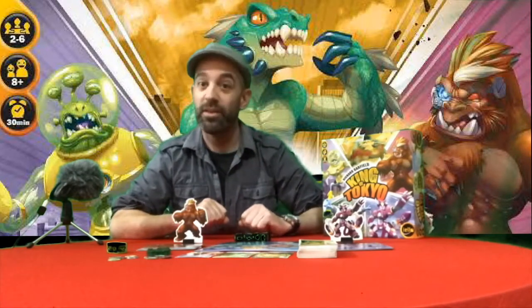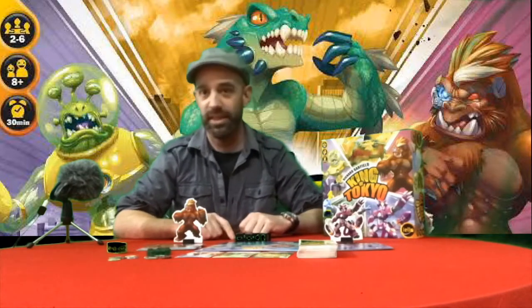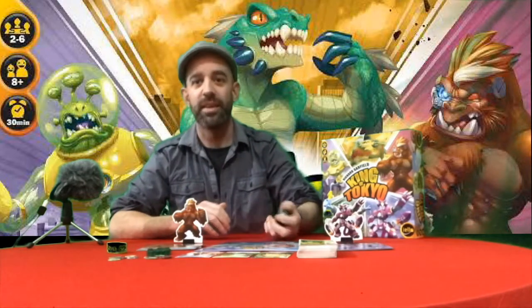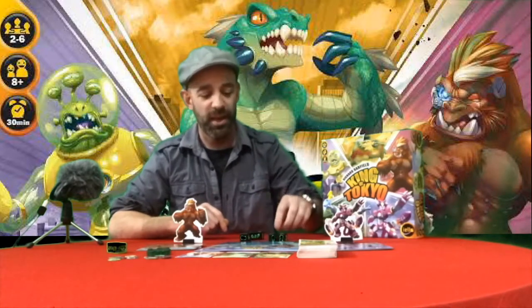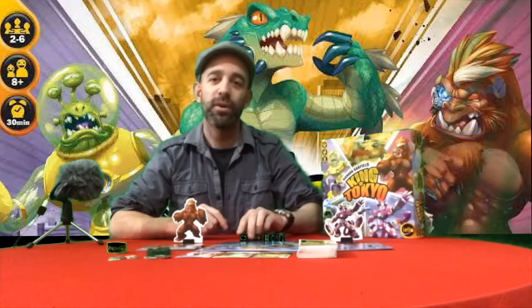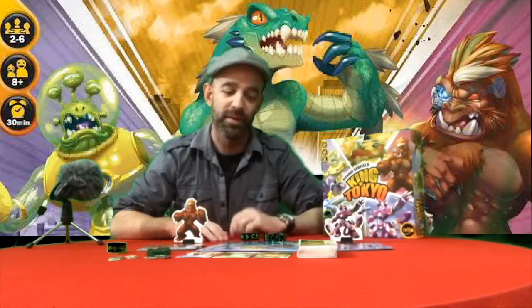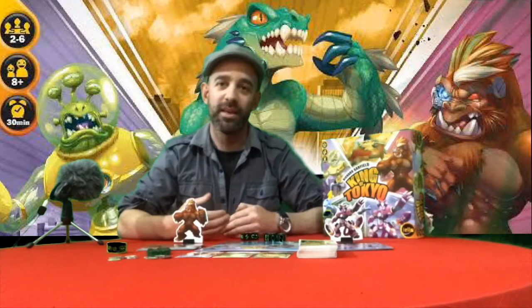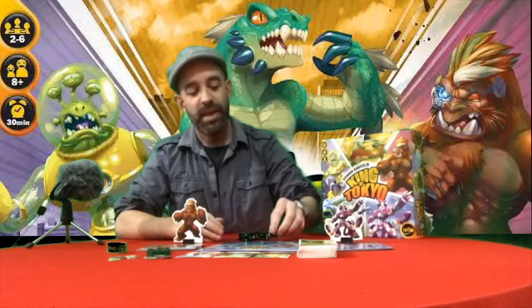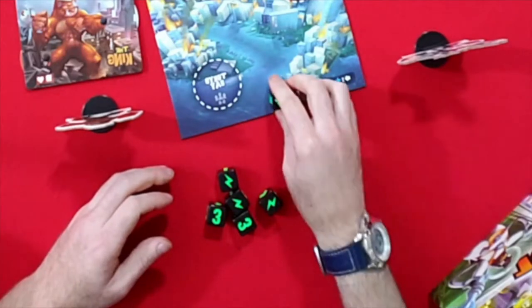Each time a player takes a turn they get an opportunity to roll the six King of Tokyo dice up to three times — a little bit like Yahtzee. Roll the dice, pick the dice you want to keep, roll the others, up to three times, until you've got a hand you are happy with. Then you get to play out the dice, spending their effects.